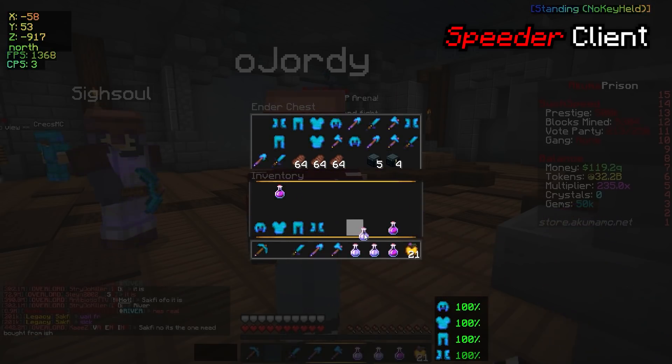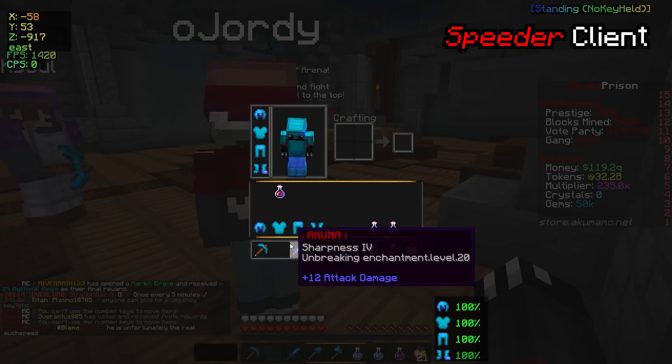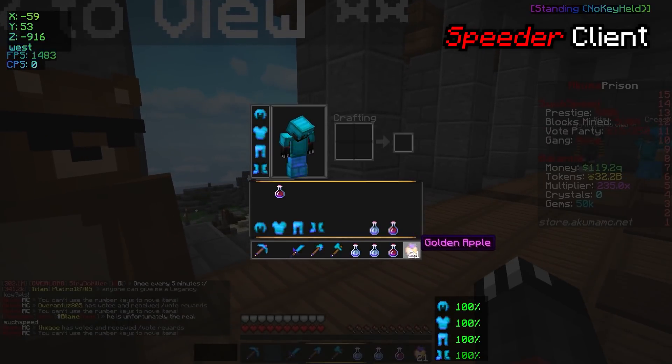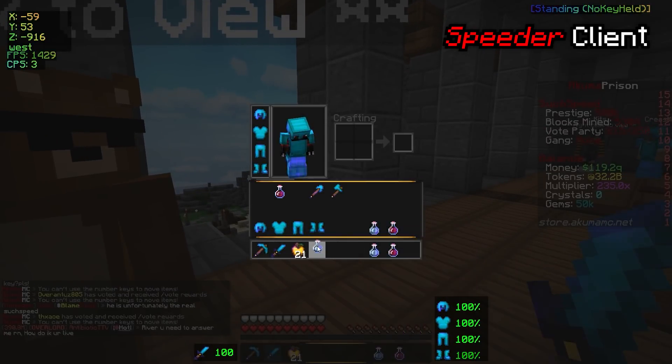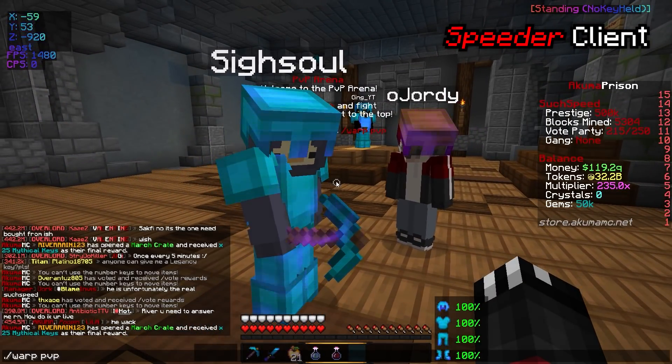We're organizing our inventory here, and we should be good. I'm going to go ahead and put that in the second slot. Why can't I use my second slot? I don't really understand that. Very weird. There we go — that's how you do it. I don't know what my inventory is. I'm going to get everyone to come to Warp PvP.